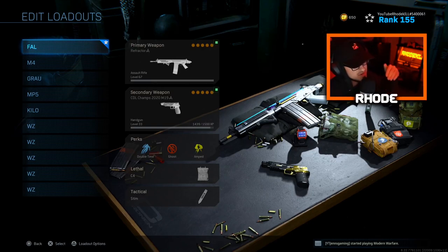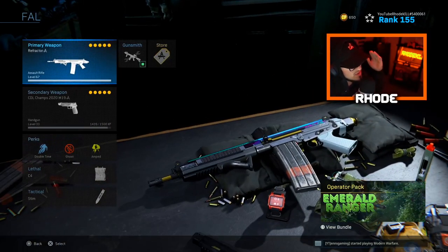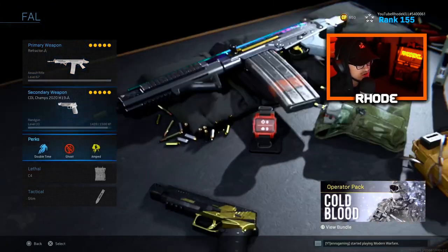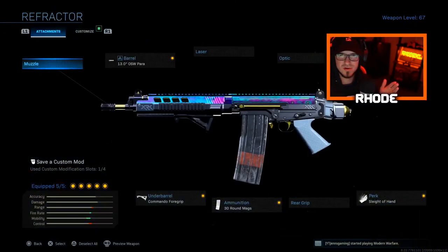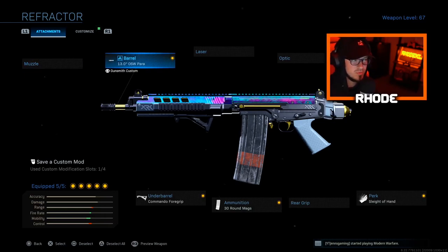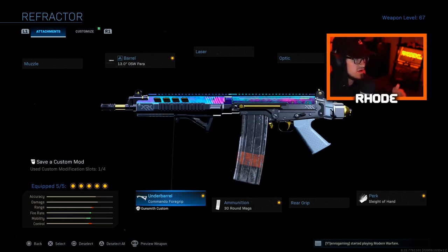Let's jump into the multiplayer ones, then we'll jump into the warzone ones. For the FAL in multiplayer, whatever secondary you want is up to you. I usually run Double Time, Ghost, and Amped. If I'm playing Shipment or a small map I might throw in Hardline since Ghost isn't really necessary. We're running the 13.0 OSW Para barrel for better ADS speed, no stock for better ADS speed, Sleight of Hand, 30 round mags, and Commando Foregrip to counter recoil.